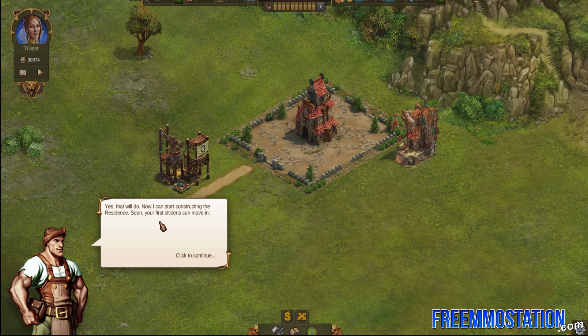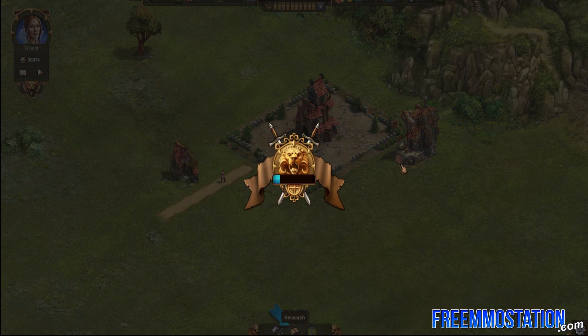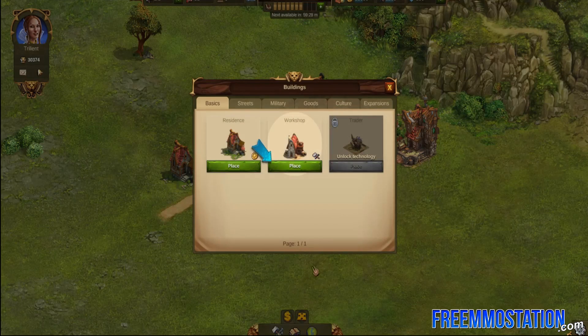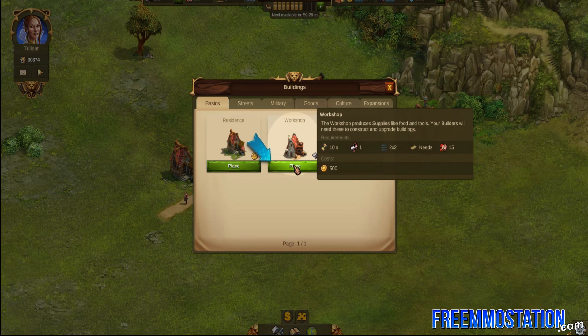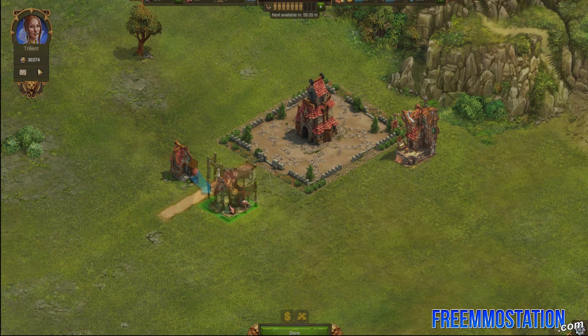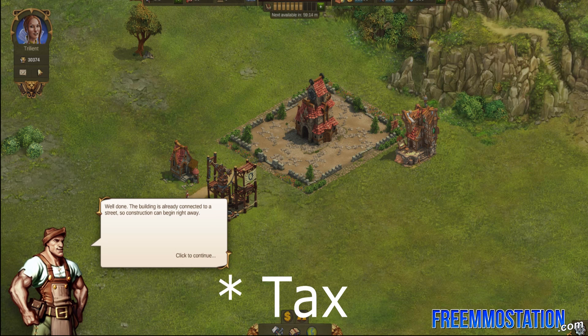How it works: you build residences to increase your population, which you will inevitably gather taxes from. You build workshops to sustain your population and create resources for your economy. All buildings, with the exception of cultural buildings, must be connected to a road from your main hall in order for the building to function. If you build a building in a location you didn't mean to, don't worry — you'll be able to move it using the multi-directional arrow icon at the bottom of the screen. All buildings cost gold and supplies. You'll start off with quite a bit of gold, but after playing for a few minutes you'll quickly realize it's a resource that doesn't come very easily. You need a lot of residences to keep your gold supply up, but luckily there are also quests you can do to obtain more gold.